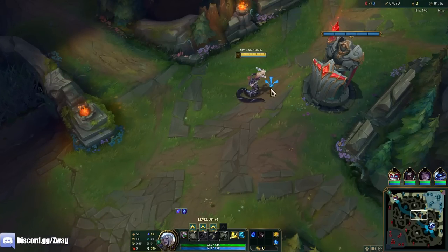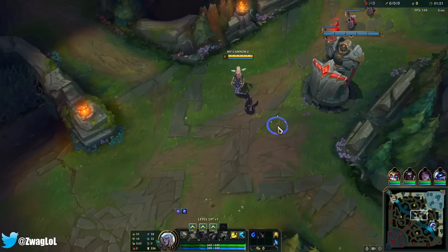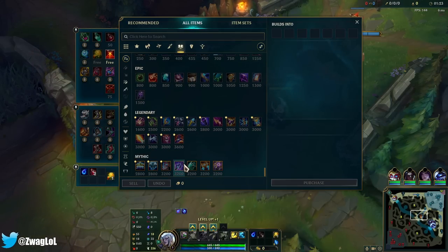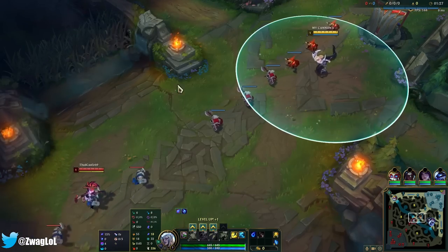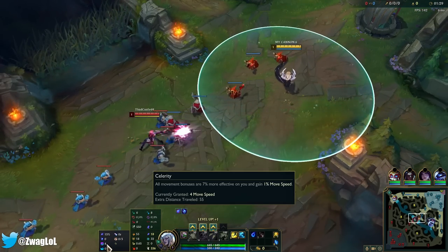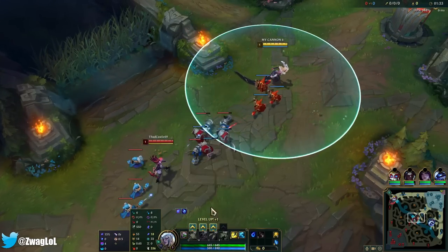Can't buy boots, but we do get a little bit faster than boots at level 18 or so, late game. We're going to be building Ludens as our mythic item — when we hit somebody with that it gives us 15% move speed for 2 seconds. Phase Rush speeds us up, Celerity speeds us up, Water Walking speeds us up in the river, Approach Velocity speeds us up too.